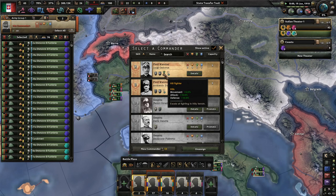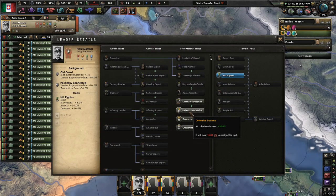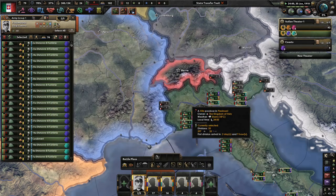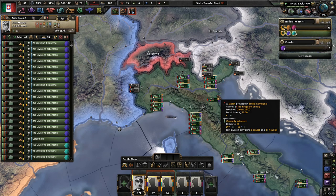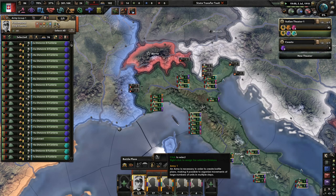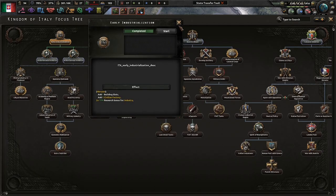Cadorna — something tells me I shouldn't use this guy but I kind of want to. Diaz is pretty good in defense though. I love defense. But I'm going to go with more attack, because historically, since this is a Great War campaign, we might need as much help attacking as possible. Early industrialization — good. Invite investors — I love the description. Good, let's go on.